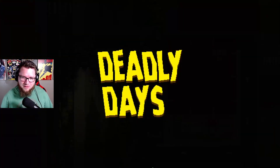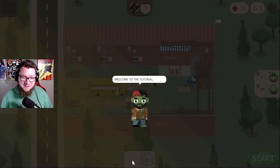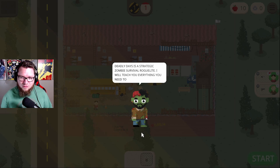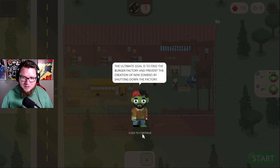There's a lot of people in that restaurant — that's all I have to say about that. That's like a Cracker Barrel on Sunday morning, that's exactly what it's like. I am Zero, Zombie Teacher — hi, Zombie Teacher! Strategic zombie survival roguelite. I will teach you everything you need to know. The ultimate goal is to find the burger factory and prevent the creation of new zombies by shutting down the factory.